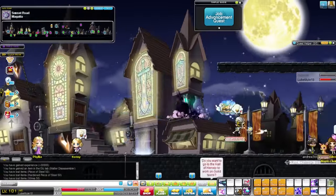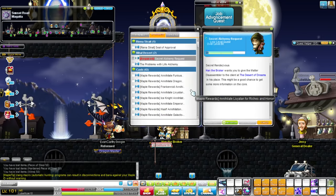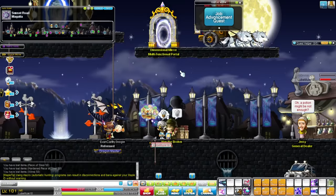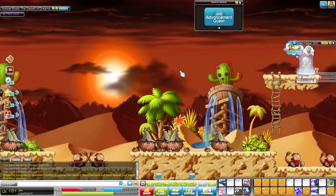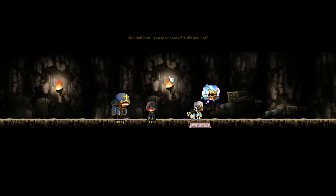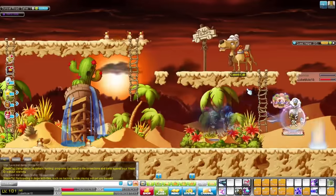Then it's back to Hans and he's going to give us one more quest. This requires us to go all the way to the Desert of Dreams. Once in the map, go all the way to the left and you'll notice a shiny spot on the ground. You're going to want to click up as if it's a portal and this will trigger a cutscene. Once this cutscene is over, you want to go all the way back to Hans and finish up the quest.